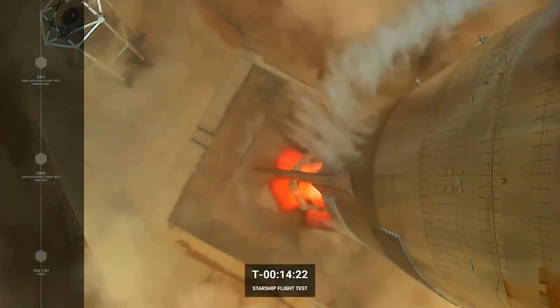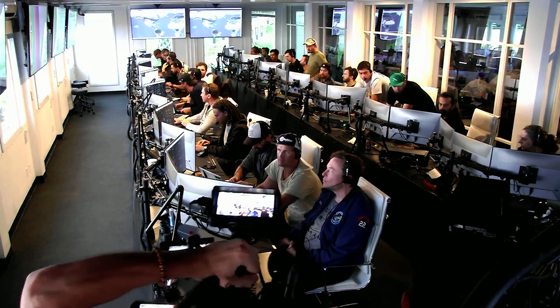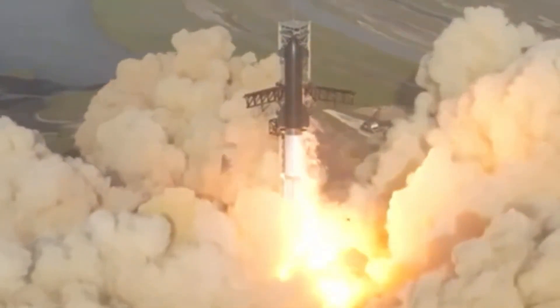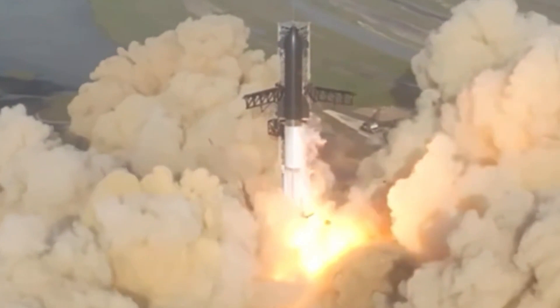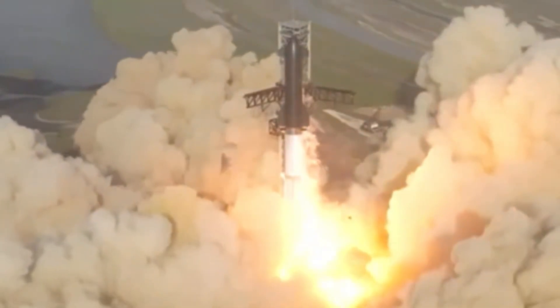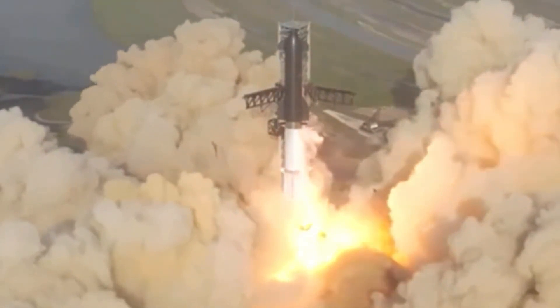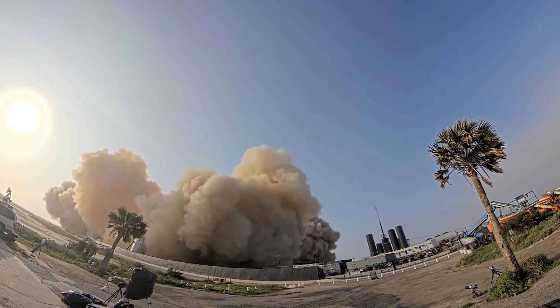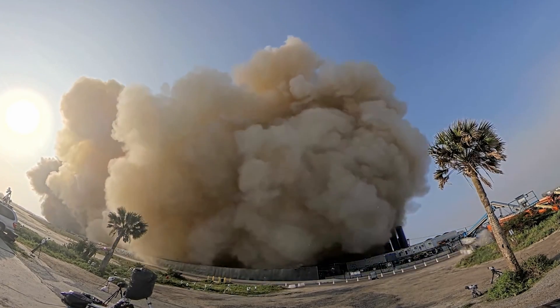Almost immediately after ignition started, it was clear that there were some big problems for Starship. The large cloud of dust and smoke forming around the rocket while it throttled up on the orbital launch mount looked normal at first, but soon started throwing out large chunks of concrete debris, indicating that the launch pad was getting badly chewed up by the massively powerful Raptor V2 engine array.